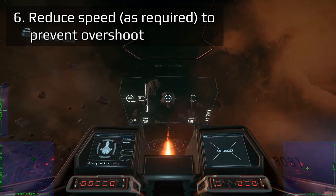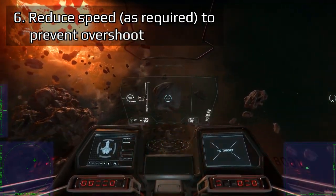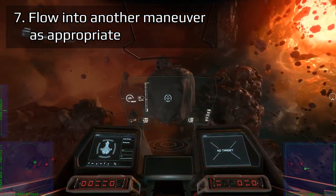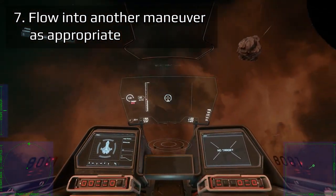Note, this will allow you more time to fire on the target and prevent overshoot and jousting. 7. At the closest point of approach, flow the maneuver into a button hook, lead turn, or whatever is appropriate.